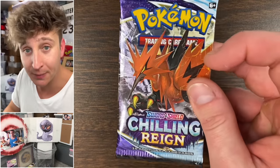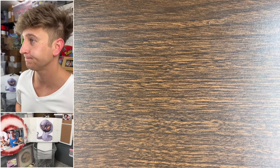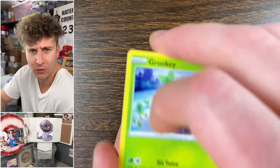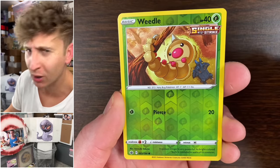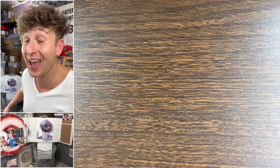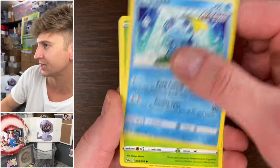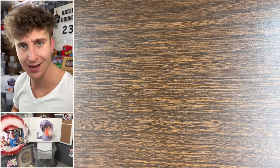Sometimes you gotta just stop, take a second, and appreciate the cards that never get love — like that non-hollow Ampharos. Dagger baby, come on — slow rolling it, why not, it's Chilling Reign baby! Grookey, Sneasel, party Wynaut, Furfrou, Castform, party Wynaut again — double party Wynaut! That was crispy — crispy like fresh toast out of the oven baby. Larvesta, Sobble, Ladyba, Shiva, Krabby, Echoing Horn, and a non-hollow rare.